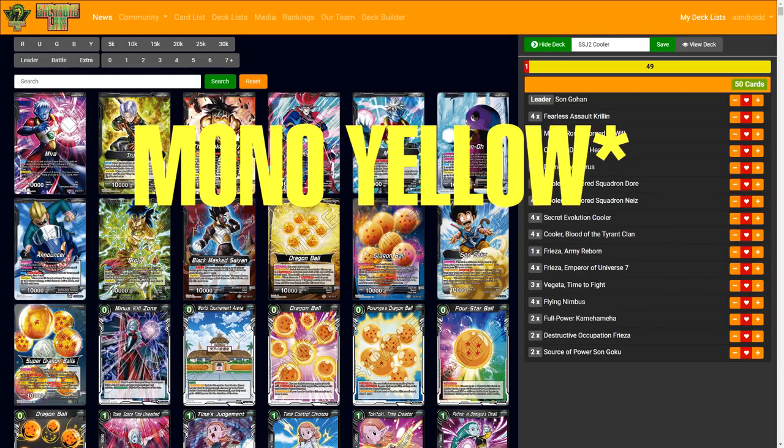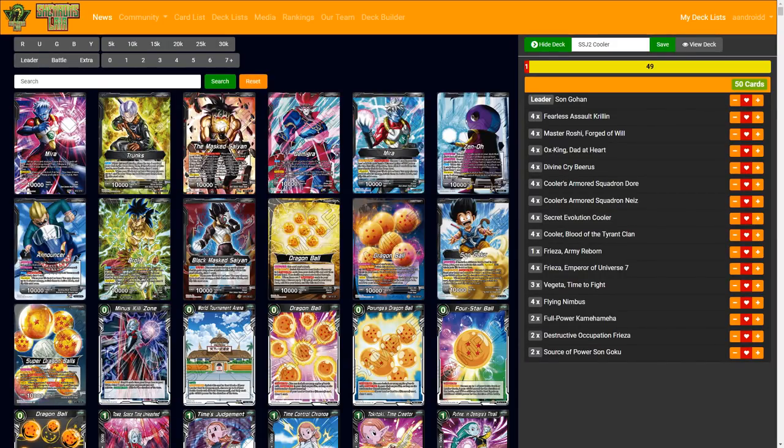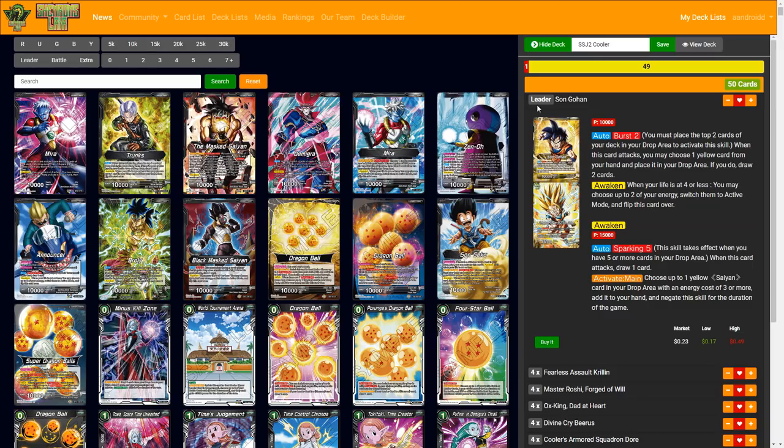This is mono yellow Super Saiyan 2 Cooler. There are a lot of variations of this deck and the engine that plays it. The leader is Super Saiyan 2 Gohan from the Bojack era — the one in the Goku gi. His auto is that he bursts two when he attacks, just like the green Goku from Clash of Fates, regardless of what you attack.